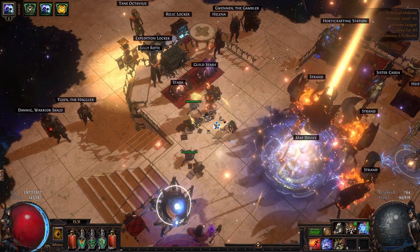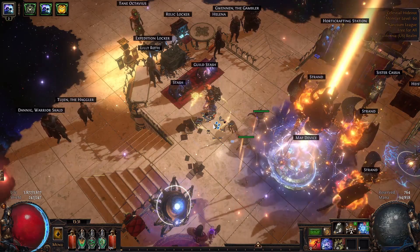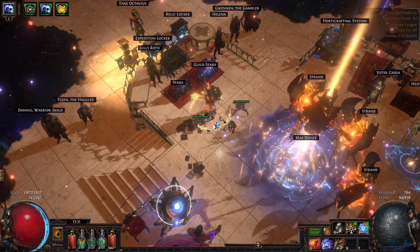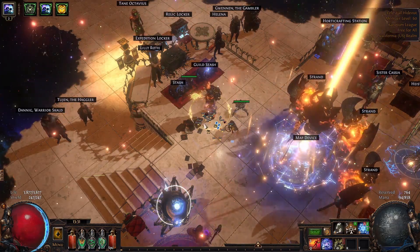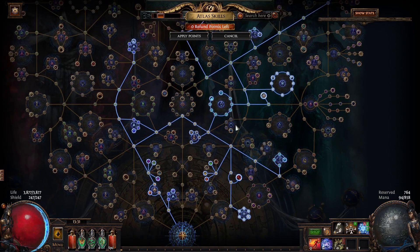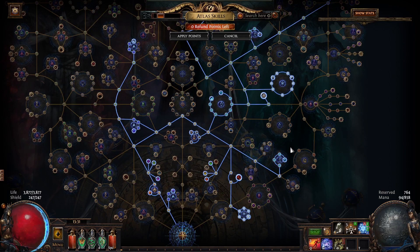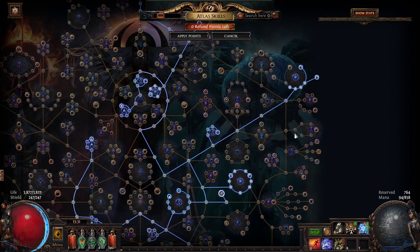I've definitely been at points in the league where I've gotten stuck — like, how do I make some money to upgrade my build? Especially when I was a new player, it was really hard. So what did we do? Well, if we take a look at our Atlas tree, we've got a lot going on. The good news is most of this is irrelevant — not that it's not good, it's just that I didn't run that content for this test. I left it spec'd as is.